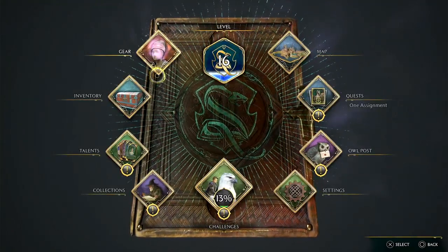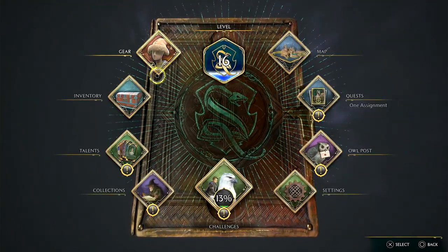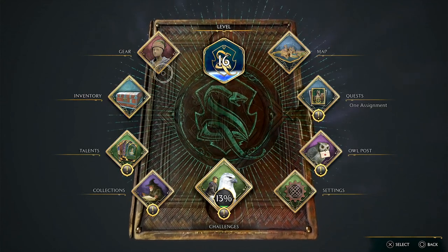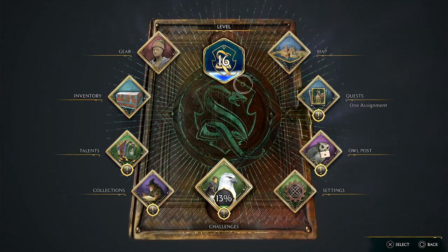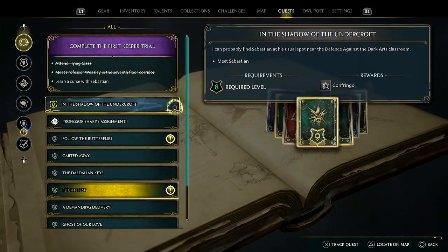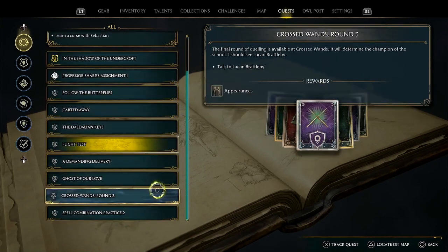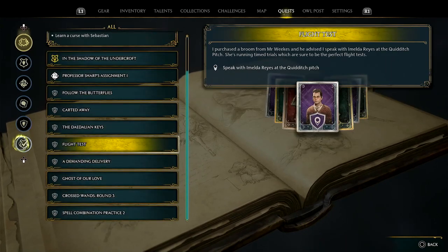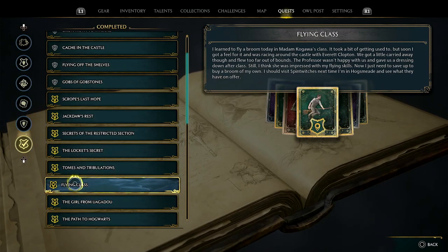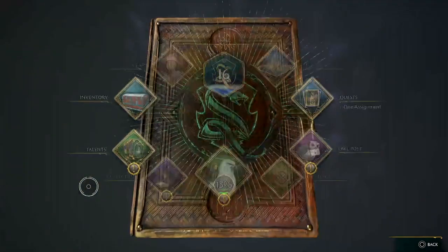After a certain point in time, you're gonna get a broom from a quest. You're gonna go to class and they're gonna give you a quest to practice on a broom, and that unlocks the brooms. Let me check the quest right here — it's under completed quests. Flying class, there it is. So you'll get that quest eventually and that will let you fly the broom.